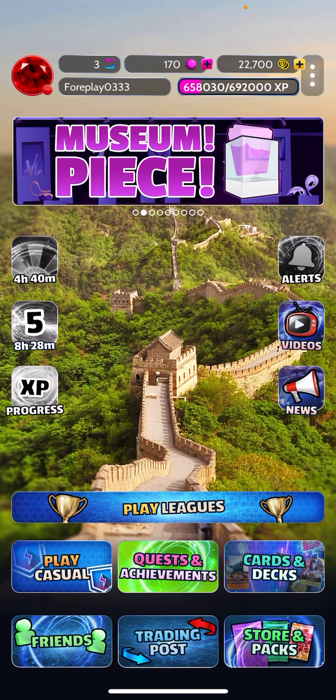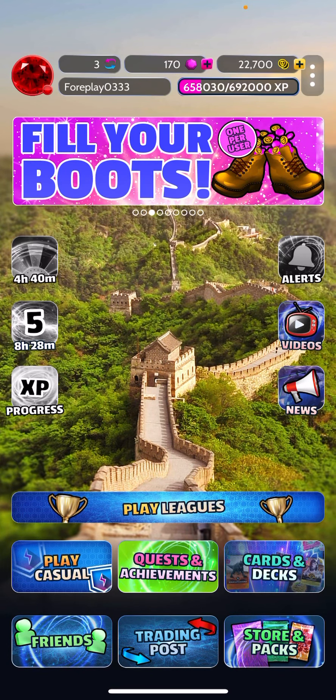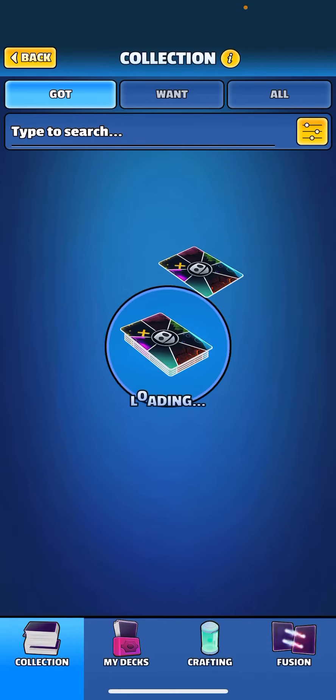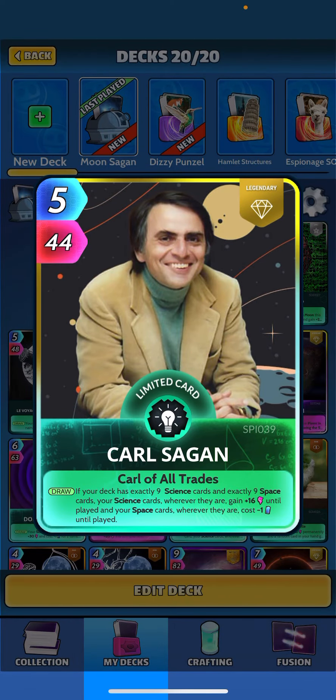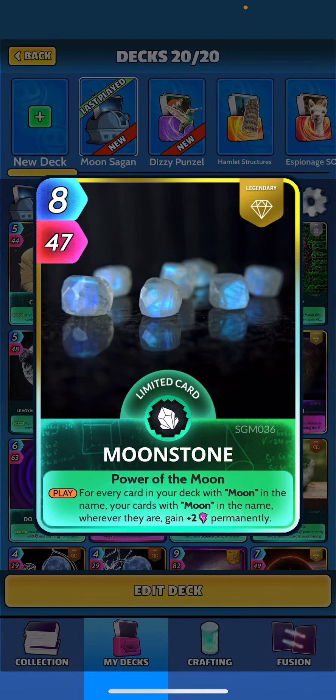What's going on guys, so today we have another new card that dropped and it is Moonstone, so we're going to be doing a moon deck today. Wanted to try this out, looks pretty interesting. I'm sure a lot of you are probably trying to build something very similar to what I'm doing here, so we opted for a Carl Sagan build once again — just seems like one of the better fits for this. This is the new card: Moonstone says when played, for every card in your deck with 'moon' in the name, your cards with 'moon' in the name wherever they are gain plus two permanently.